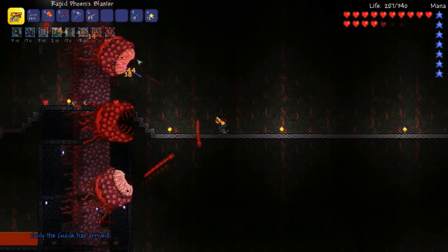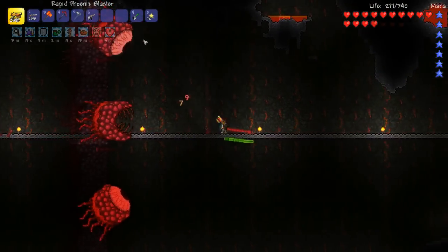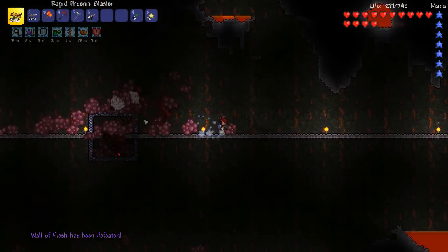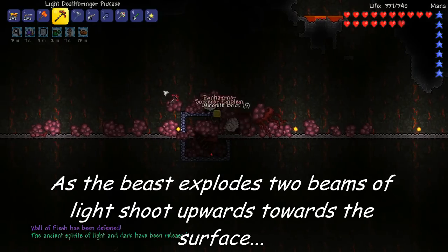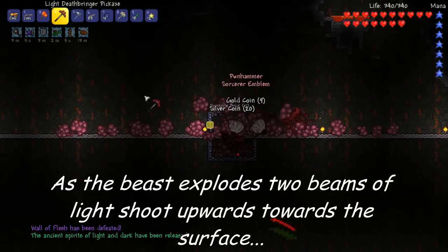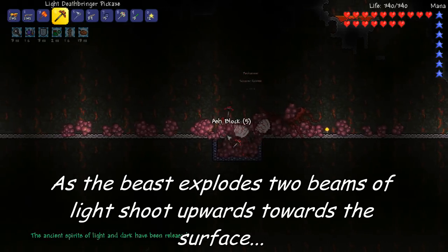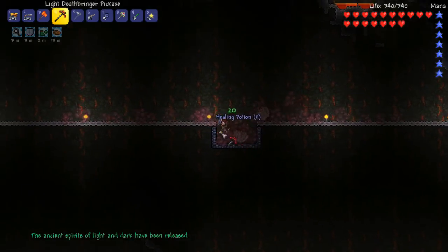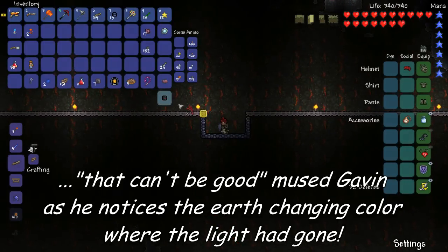Which means we can farm another wall of flesh straight away. Awesome. I think the phoenix blaster's better — it's got a higher base damage. Come on, clockwork assault rifle. Oh, I hope we get it. Oh my gosh — we're in hard mode! Oh Gavin, this is crazy. No, I don't think we got it. We got a sorcerer emblem, which is okay.